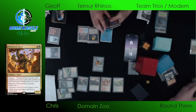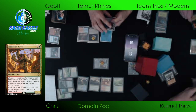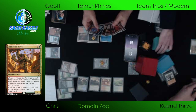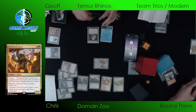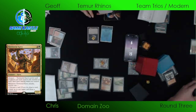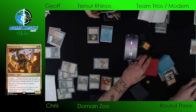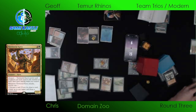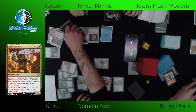There's so much good removal that Domain has gotten recently, and so many good threats — especially Territorial Kavu. Wild Nacatl still playable in 2023. The Kavu is going to come into the red zone. We're going to see Jeff crack that Scalding Tarn and he's going down to nine. Cascade spell incoming — probably the creature. We are in the middle of Chris's combat step here, so he will not be able to cast a creature spell.